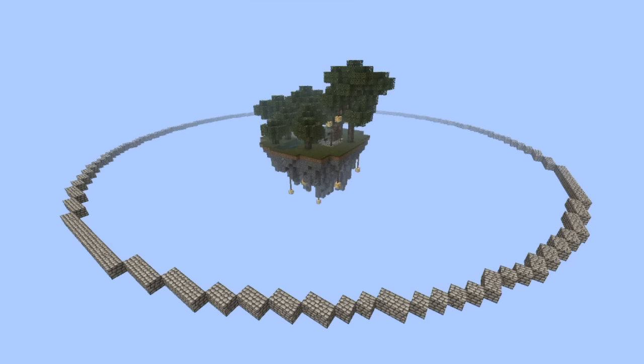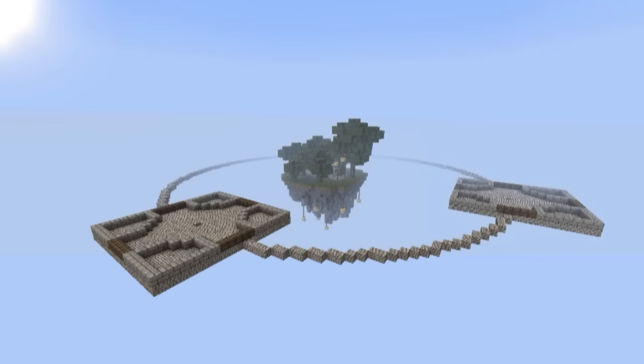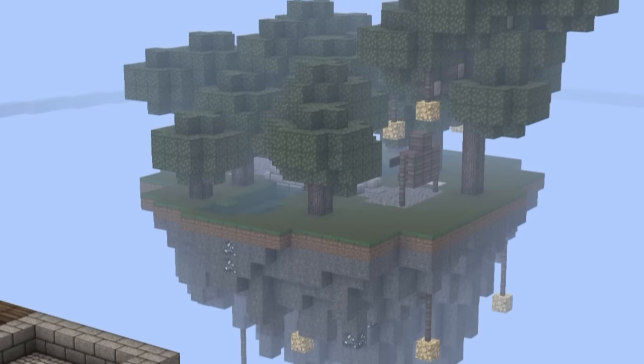I've actually just started by marking out this ring and I'm going to have a couple of towers come up from either end — we'll see how that turns out. By the way, the IP address is in the description below, so all you have to do is add that to your server list in the multiplayer tab and you should spawn right over there on that island.